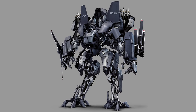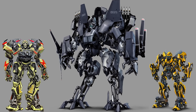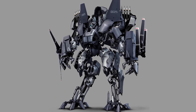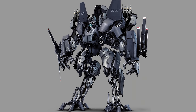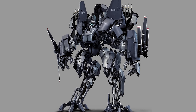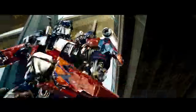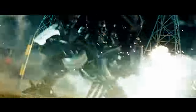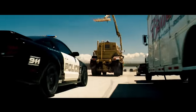Osprey has a kickass robot mode design that fits right in with the design philosophy the first film established. His primary weapons would be the rotor blades on his arms, which he could either store away as depicted on his left arm, or actively deploy as shown on his right arm. This weapon is pretty cool since we don't really get to see the Autobots use a recognizable part of their vehicle mode as a weapon — a trend we see a lot with the Decepticons. Bonecrusher is a prime example, since his minesweeper arm in vehicle mode becomes his iconic claw in robot mode.